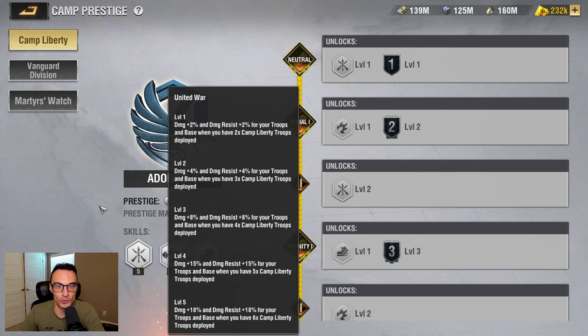So let's take a look at the overview of camp buffs and explain that for new players. There are five different camp buff levels, and these are all the same for all three camps. At level one, you get a 2% damage and damage resist buff for your troops in base when you have two camp liberty troops deployed. At level two, you get a 4% damage and damage resist when you have three camp liberty troops deployed.